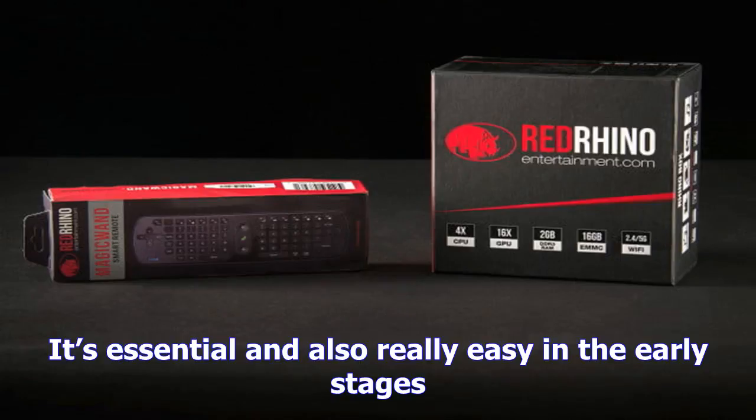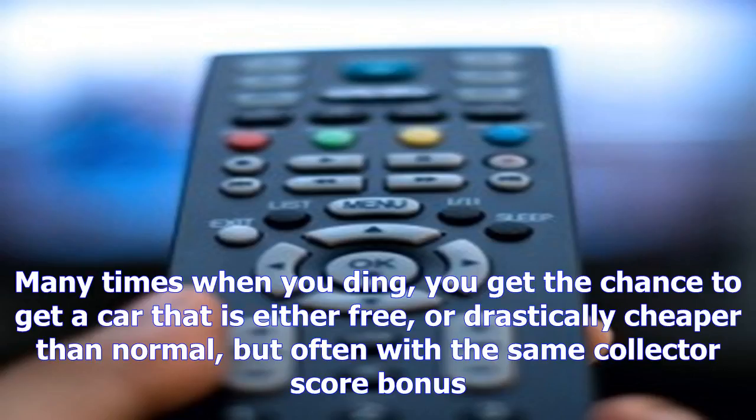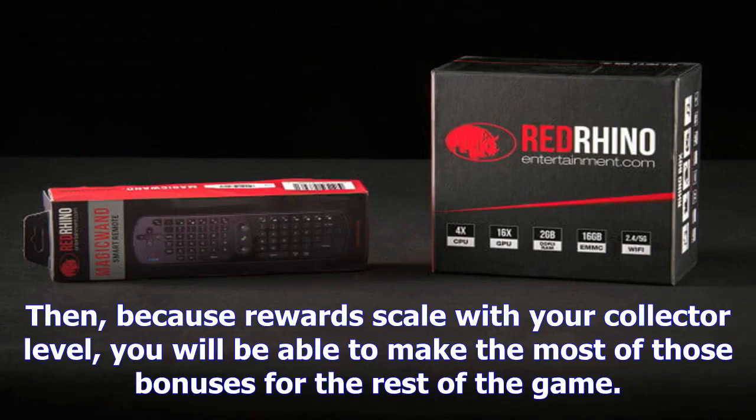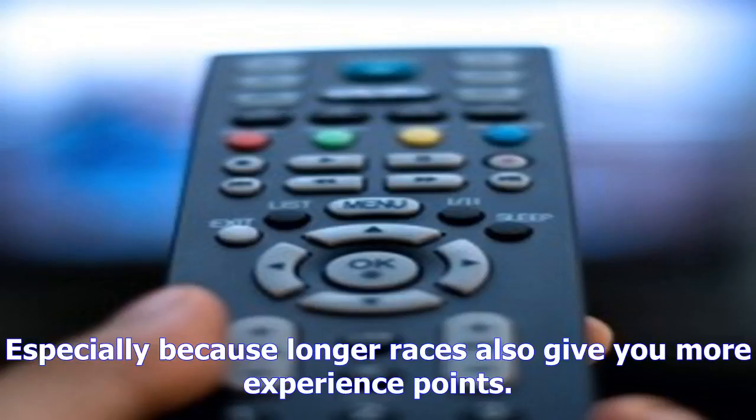Boost your collector tier first. One of the other changes is the new collector tier system, which locks off all but the most basic cars right off the bat — your free first auto excluded of course. You boost your collector rating simply by buying cars. Each car has a value that is often, but not always, based on how much you pay for it. You can sell vehicles immediately and keep whatever points you gain toward the next level, but you have to own it at some point. Boosting your rating as fast as you can will help you earn more cash after each race and get access to better cars.